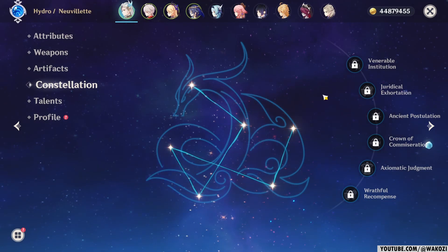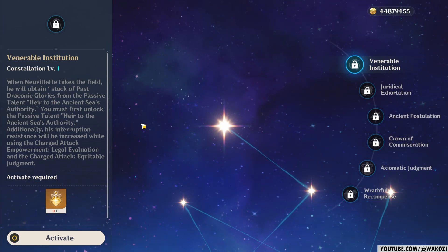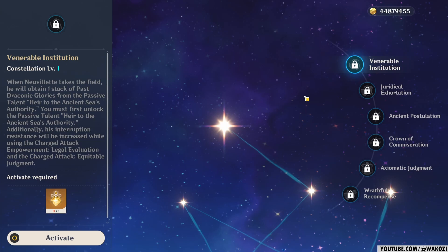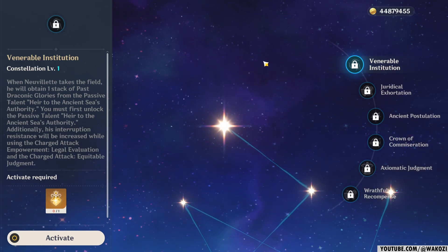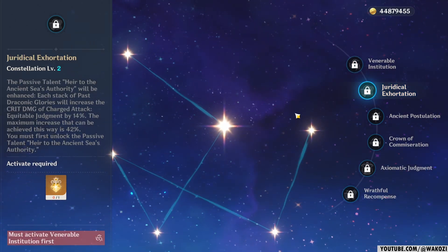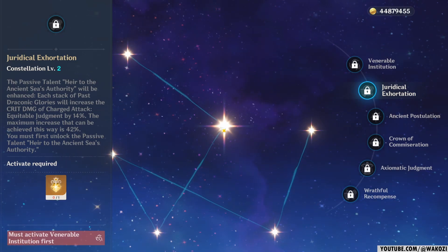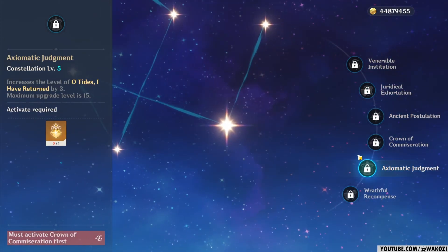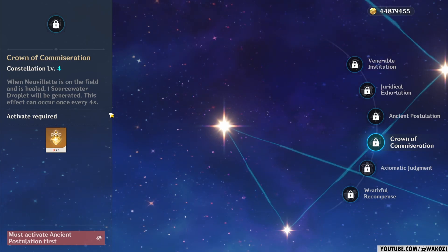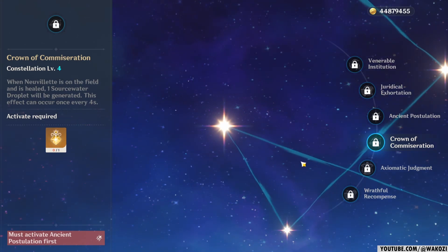Taking a look at his constellations, Constellation 1 is quite impactful. First of all, it gives him one stack of his passive talent - the one where you do more charged attack damage. Secondly, you gain increased resistance to being interrupted while using his charged attack. So that constellation does have some impact, because without it he suffers from the same syndrome that any other charged attack character suffers from: being interrupted. Constellation 2 once again makes his passive better - whenever you have a stack of Taconic Glories, you now also gain 14% increased crit damage, so 42% in total because you can have up to 3 stacks. Constellation 3 and 5 are the usual talent level upgrades. Constellation 4 gives him a third way of regenerating droplets: whenever you get healed, Novelet generates one droplet every 4 seconds, which fixes a few downtime problems he might have otherwise.